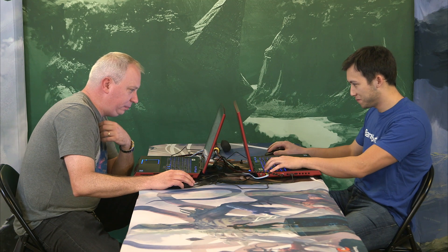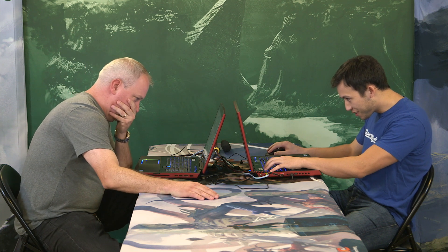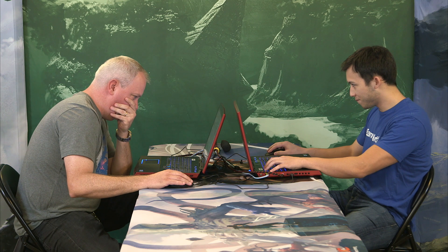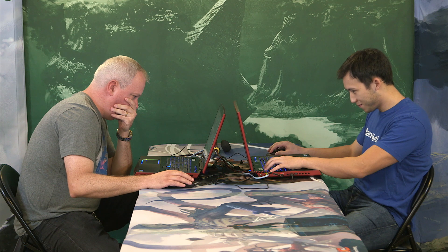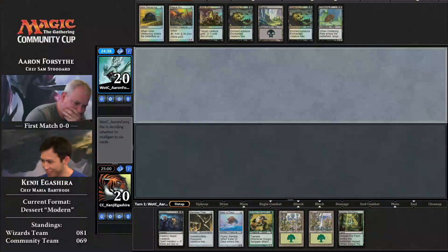Hello and welcome to coverage of the Magic Online Community Cup. I'm Marshall Cycliff in the booth with Brian David-Marshall, and we have hit the dessert portion of our Iron Root Chef Challenge. This is the third one. The players had to build a Modern deck around a card — an ingredient of their choosing. The deck can't really show cards we've seen in other Modern decks. You can't go to pantry staples like Tarmogoyf or Vendilion Clique. The judges may be offended by those cards.